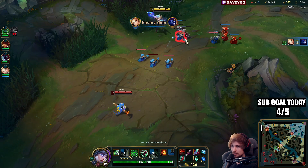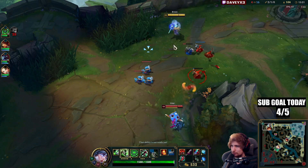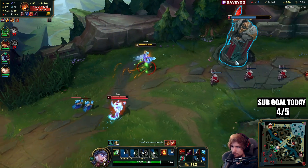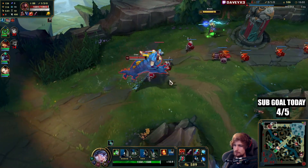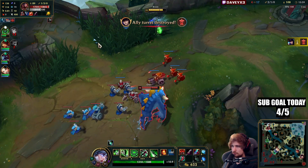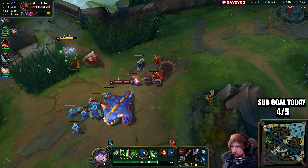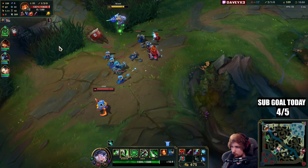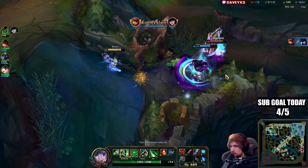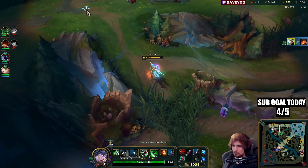Look how safe this guy's playing — how can I not get greedy? He's standing like 30 meters away from me. How do I not get greedy playing against this guy? I need to be greedy in this matchup — look how far this guy's standing away. Got him — this guy's standing so far away.